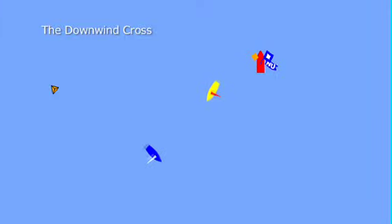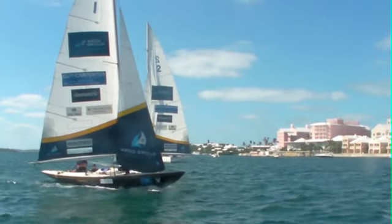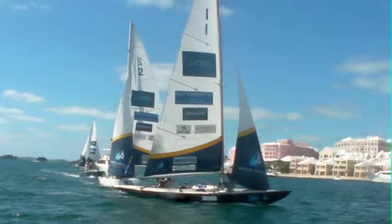There are basically three encounters blue will have with yellow. If the race committee boat is favored, or if the yellow boat is late or slow at her entry, then blue will be able to sail on a broad reach and cross in front of yellow on her downwind side. This is called the downwind cross and immediately gets blue out of jail.